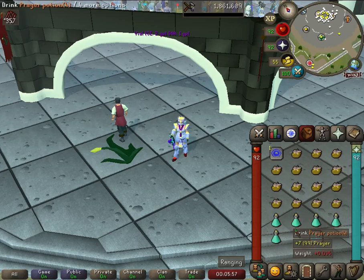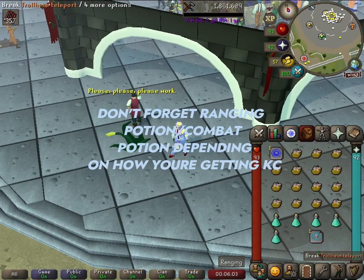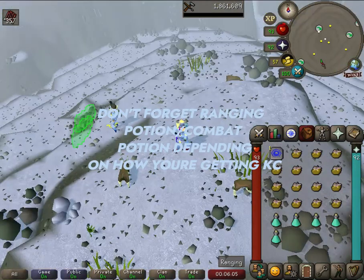In my inventory I have a ton of tuna potatoes, some prayer potions, my Trollheim teleport, and a teleport to house. The strategy is to teleport to Trollheim just like usual and then make our way to the God Wars dungeon.